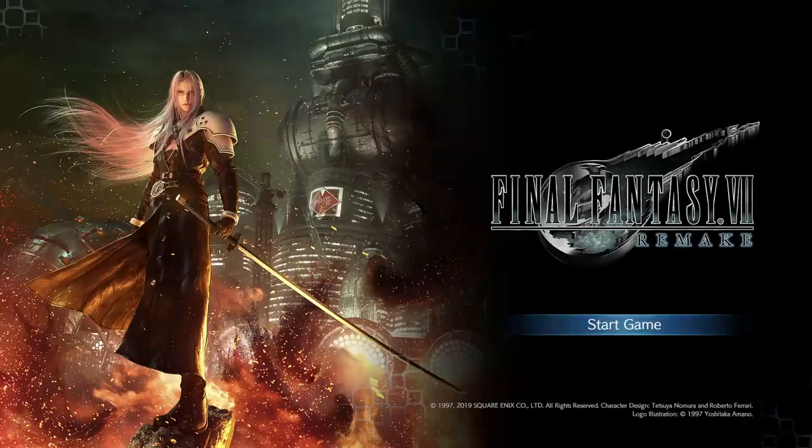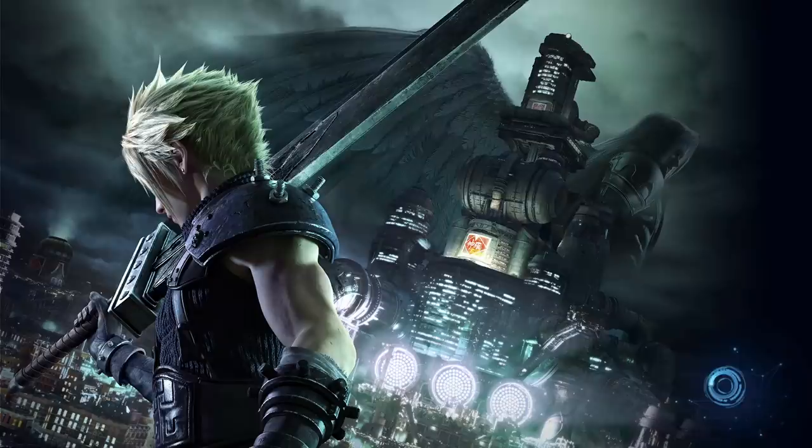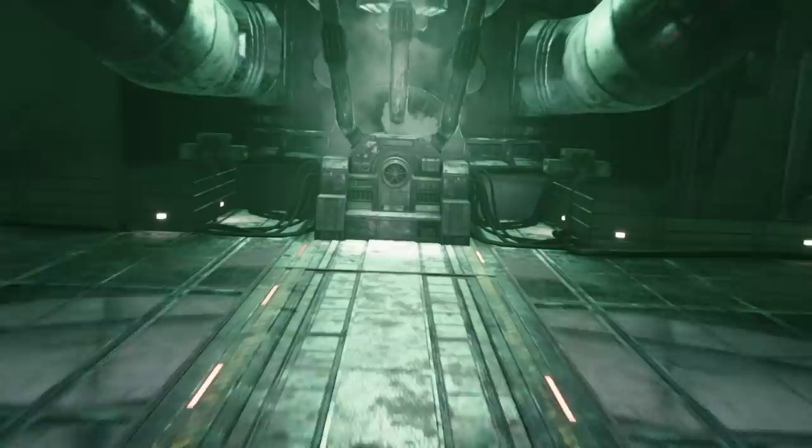This demo takes place near the start of the game in Midgar as Avalanche prepares to destroy Shinra's Sector 1 Mako reactor. I've actually watched a hands-off demo before, conducted by producer Yoshinori Kitase at Gamescom this year, that starts players off at the very beginning of the game with the classic opening shots of our favourite flower girl and the city of Midgar closing in on the train, arriving at the Sector 1 station, and Cloud dramatically disembarking after Biggs, Wedge, Jessie and Barret, recreated perfectly. But aside from that, I don't think there's too much preceding this gameplay — just a couple of fights at the station, a couple of door hacks, and you're right in there.